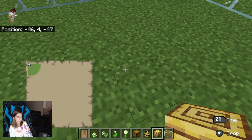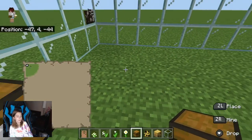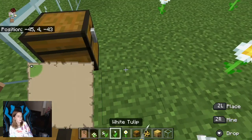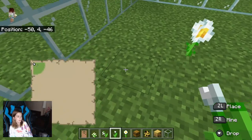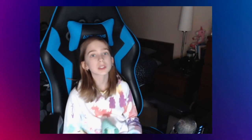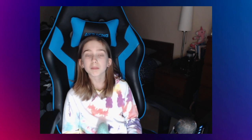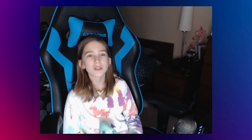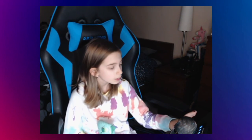Now I'm going to put chests in just before I forget to do it, then placing flowers everywhere — everywhere except underneath the beehives. If you're new to Minecraft, just letting you know: if you want to collect honey without the bees getting mad at you, you have to put a campfire underneath the beehive. Then once all the bees come out, you can get the honey.